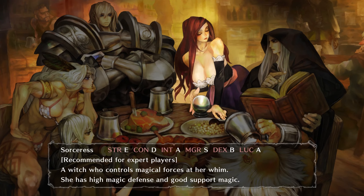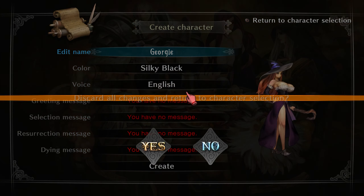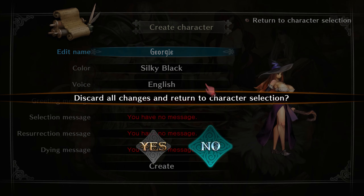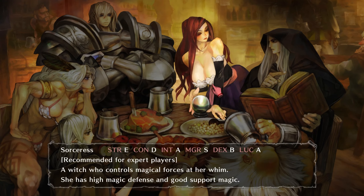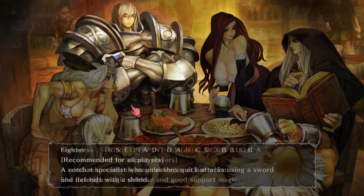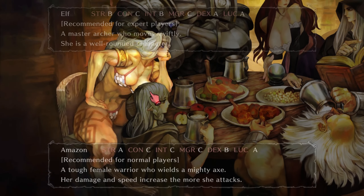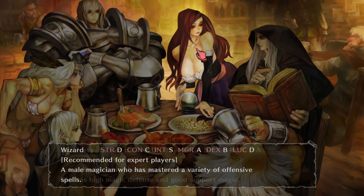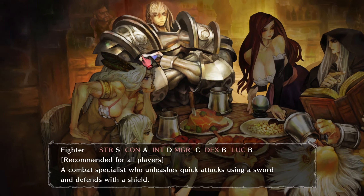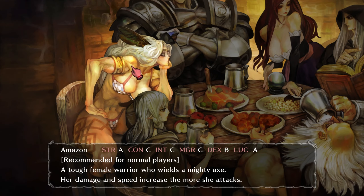Look at the character art, look at how she's designed. Look at this lady's thighs - the character art is so crazy. Let's go: Dwarf, Wizard, Sorceress, Amazon.